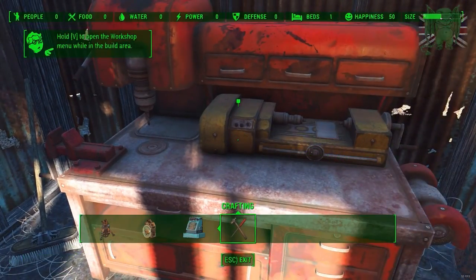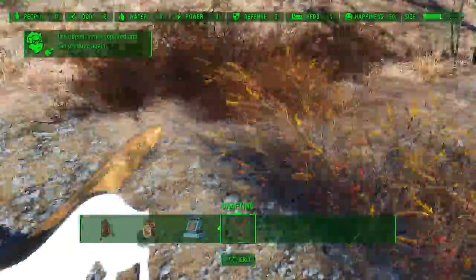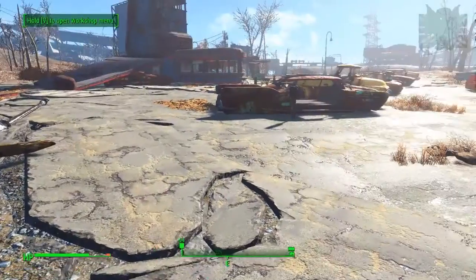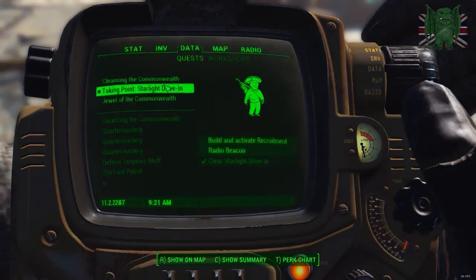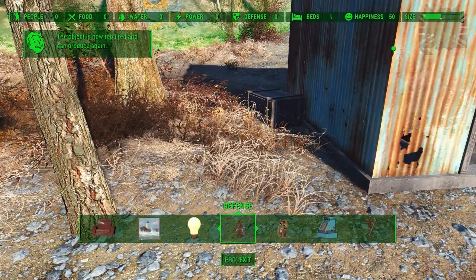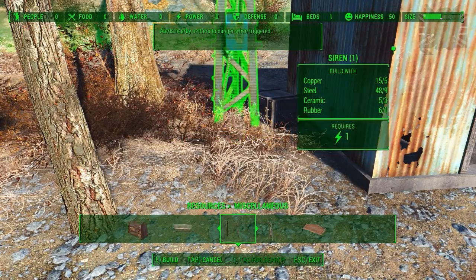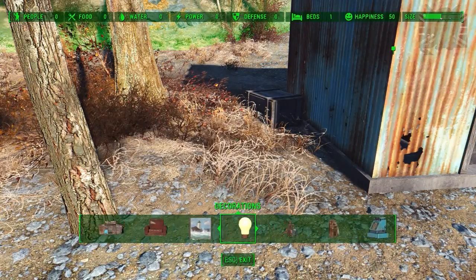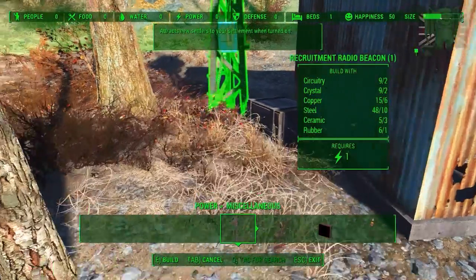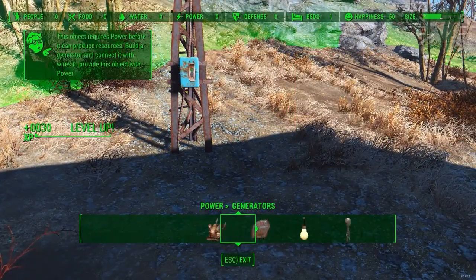I'm holding V. The quest says: build and activate a recruitment radio beacon. Is it in resources? Miscellaneous? Power? We got a generator! And we got the radio beacon - we got a radio beacon. Then we need to connect a generator to it. We'll just need a tiny one. Now I need to attach the wire - oh boom! Haha, yeah! Now we got some guys coming.